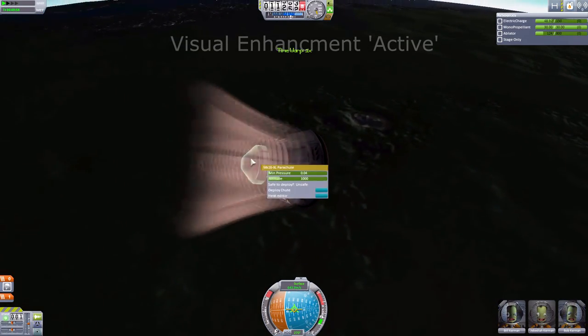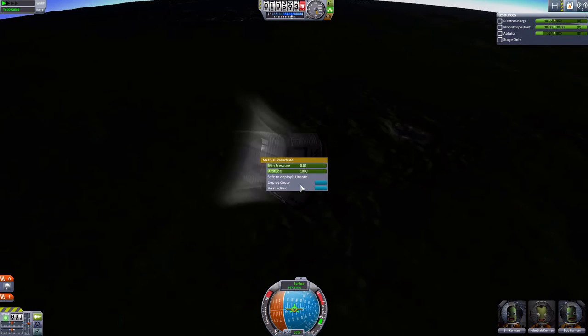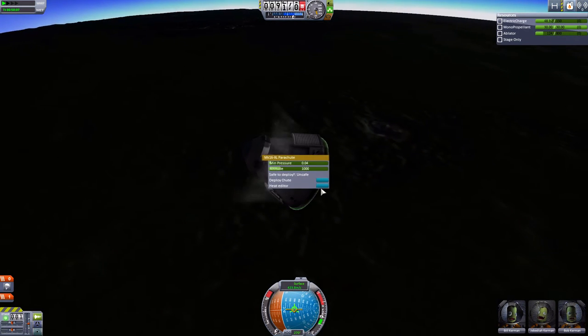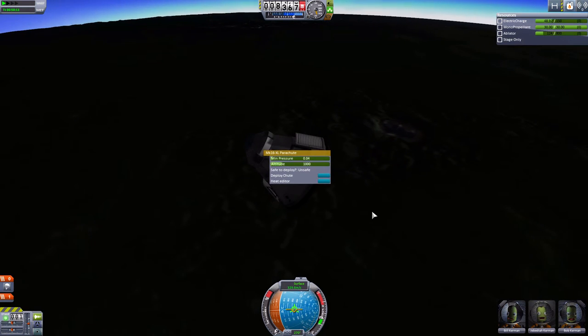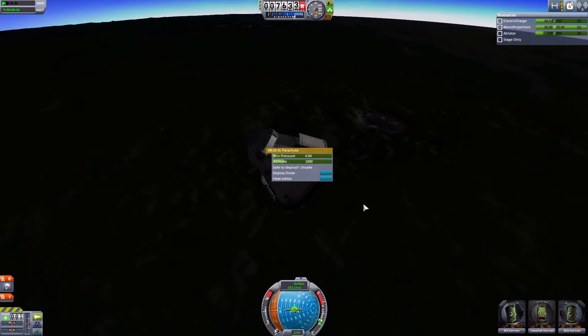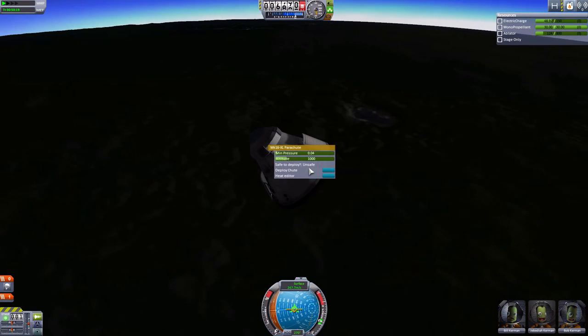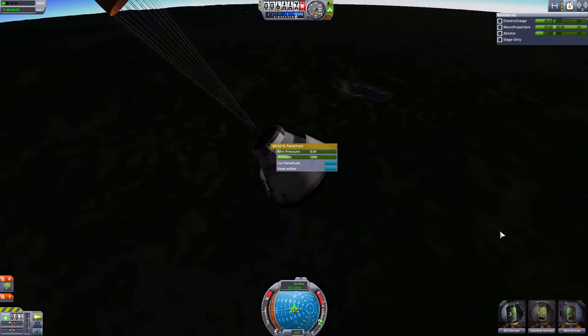We're coming out in hypersonic — right-click on the parachute and it's telling you it's unsafe. As soon as that says safe we can deploy the chute. I think they've also increased the speed at which you can safely deploy these chutes. One moment it's unsafe, then risky, then safe — so deploy chute.